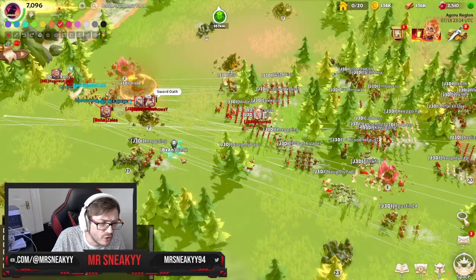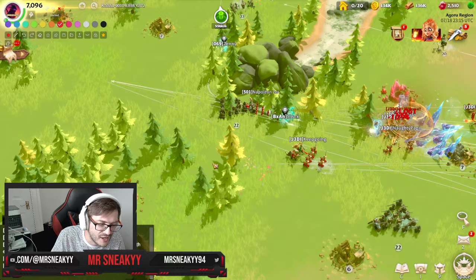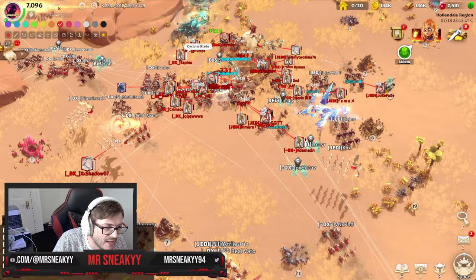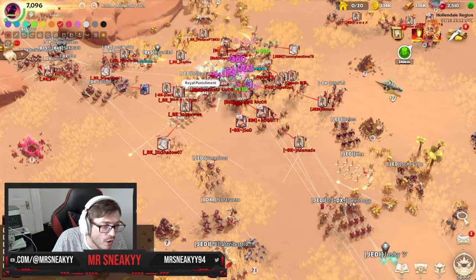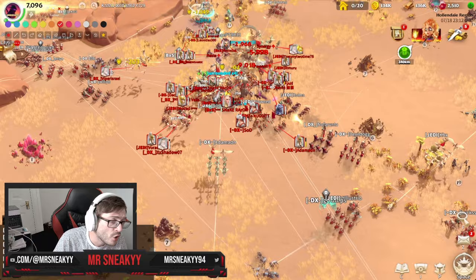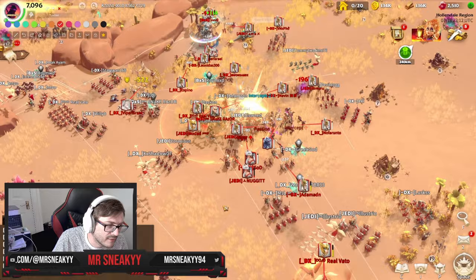This is going to be a nice easy episode, timestamped all the way through, so if you've enjoyed it so far, smash that like, comment and subscribe. Here we are — this is going to be the finale clip. You can already see why I love this clip: Jedi and DX fighting here against BXS on server 33, and you're going to be able to see some insane gameplay from cavalry. The sheer power of having multiple cavalry units all fighting together — already at least ten cavalry units all swarming from the Jedi and DX members.